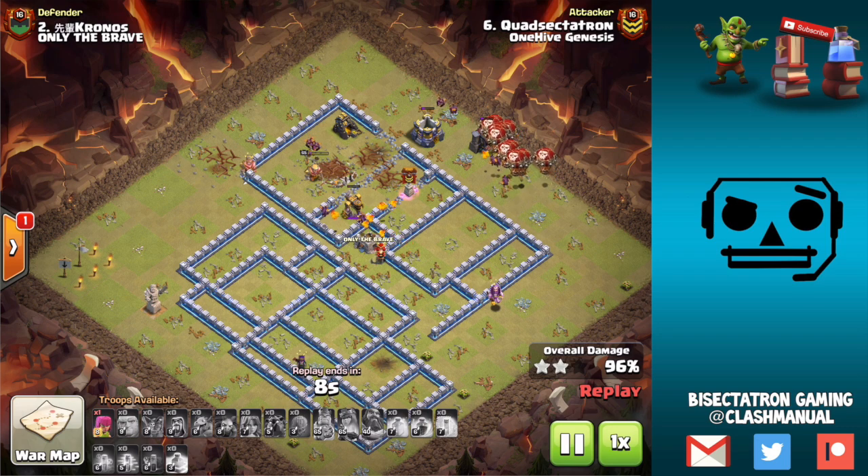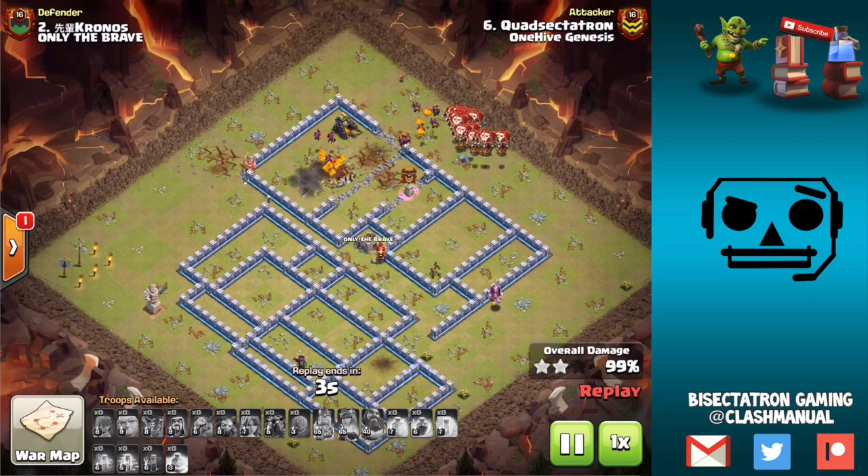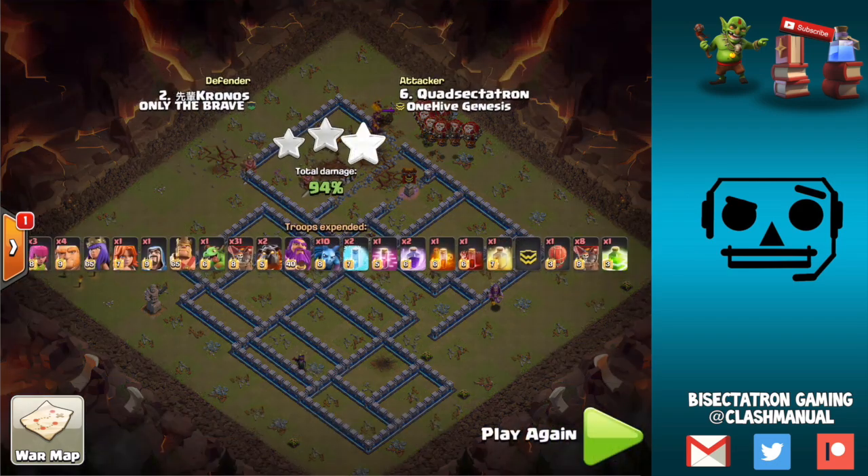A lot of information tied into these two attacks, but I really recommend the strategy guys. If you see a base with an offset eagle, look to Sui the heroes for the eagle, for an Inferno Tower, maybe for an air defense or two, and create that pathing - then just go with the Lalo. Additionally, if the town hall is kind of isolated, just do a normal Lalo on the rest of the base and use the slammer for the town hall. It'll save you the warden's ability, and you'll get much more value from it in the core of the base than over the town hall in most circumstances. Thanks for watching, and I'll see you guys next time. Bisectatron out.